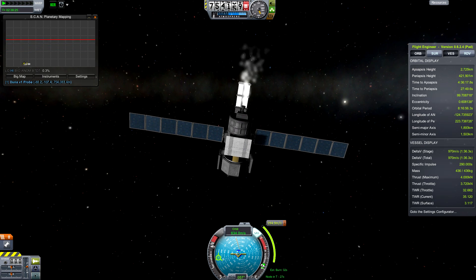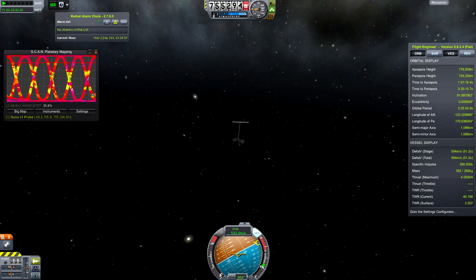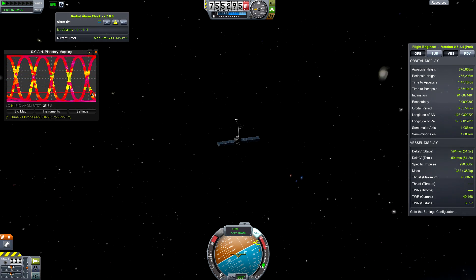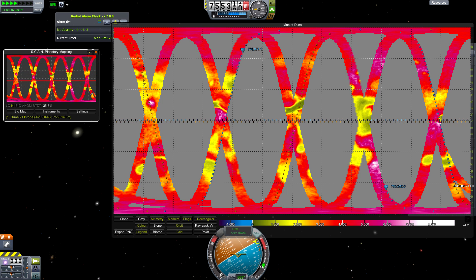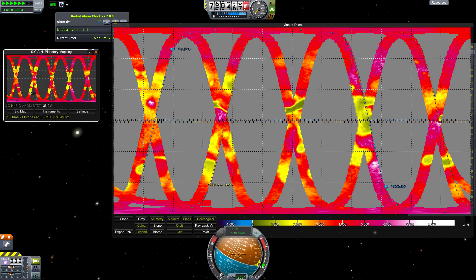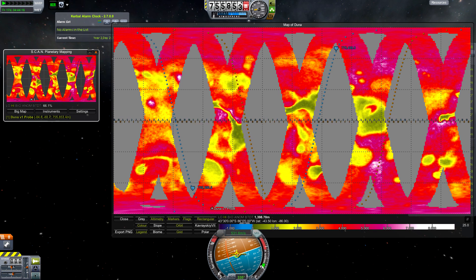Last time we put our mapping satellite into a polar orbit around Duna. The initial orbit was based on the optimal distance the satellite should be from the planet, but that distance determines the orbital period. It turned out that for every day on Duna — every rotation — the satellite orbited Duna five times. Because I rely on the planet rotating below the satellite to map the entire thing, I was only mapping a small portion of it. The orbit was progressing a little bit so I was very slowly mapping the planet, and I had to try and adjust my orbit to make things go faster.